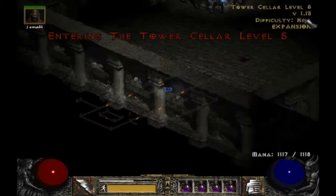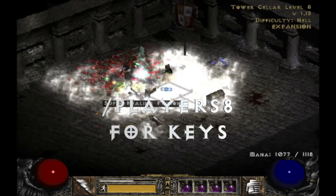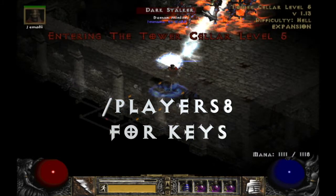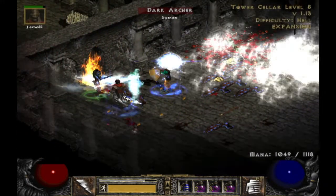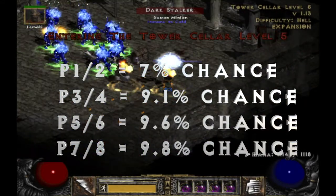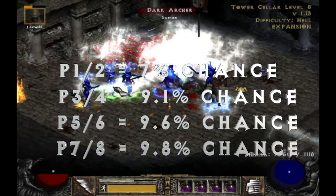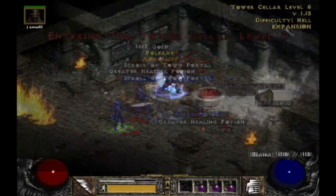If you are wanting to farm her for Keys of Terror to do Ubers, this is where you would want to play on Players 8, as the keys will drop from her monster drop table. Playing on a higher player setting increases regular item drop chances and lowers what could drop from her rune drop table. When it comes to farming Keys of Terror, the drop rates are: Players 1 and 2 up to a 7% chance for a key to drop; Players 3 through 4 increases it up to 9.1%; Players 5 through 6 increases that to 9.6%; and Players 7 through 8 increases it up to 9.8% chance for a key to drop.